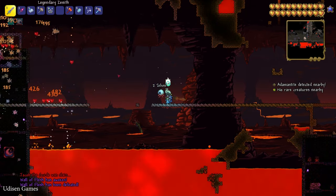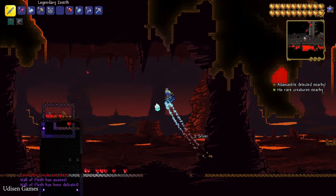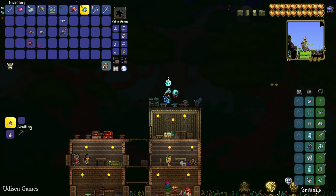Kill the Wall of Flesh boss. When you slash it, you turn the world into hard mode.